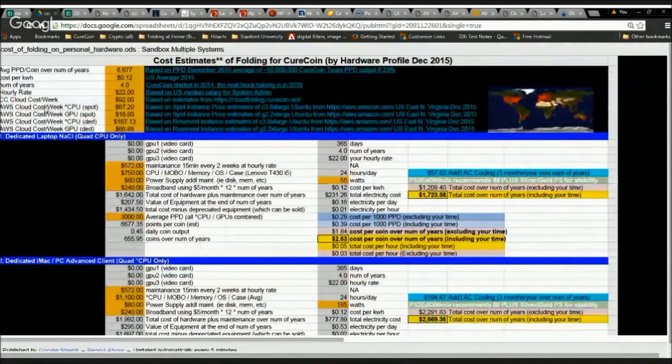We're also going to look at Amazon Web Services cloud instances. There are spot instances, where you're bidding on the time and can be outbid at any point, and dedicated instances where you actually buy a chunk of computing time that nobody can take away from you. These are based on estimates from December.